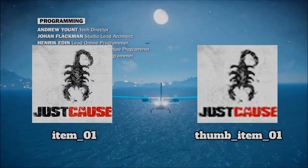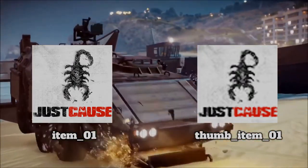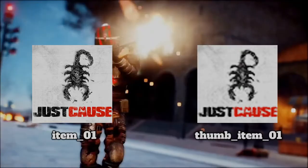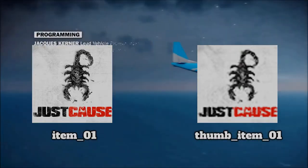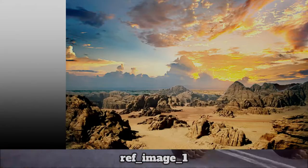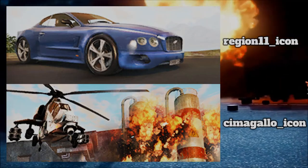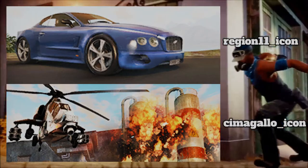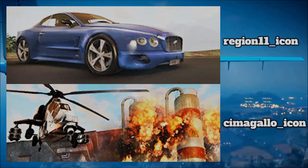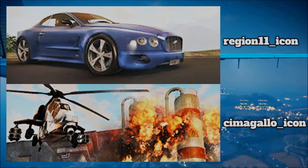There is also a cut-off Just Cause 2 logo that is in a folder simply called collectibles, and was likely a placeholder for collectibles like the vintage parts and tapes. There is also a scribble of the map found in the UI folder. For early challenge icons we have two labeled Region 11, which is likely meant to be Region 1 — so Insula Fonte. And we have Chima Gallo, which is the filename for Chima Leon.